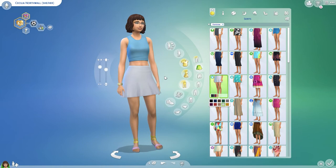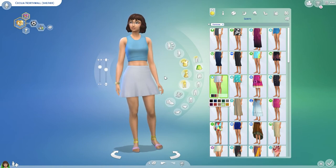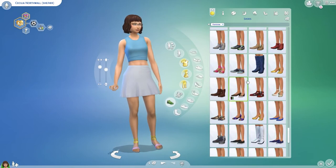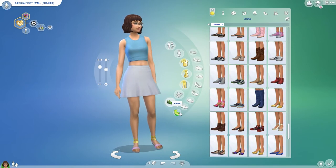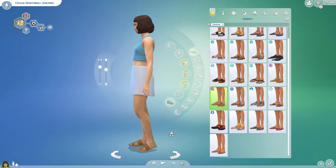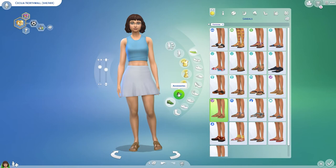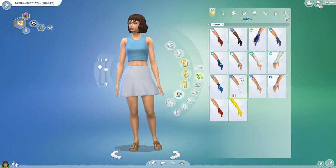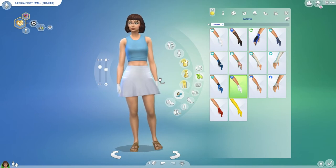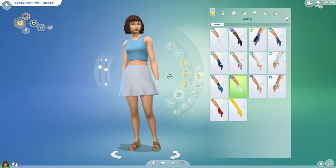Now we need a white skirt. This one is actually really perfect — I think we've already found it. I need sandals, they're kind of like these so I guess we'll go with these. Let me see if there are any short white gloves I can use. I think that's our first outfit done — we don't have any flower crowns in this game so I can't do that, but okay.